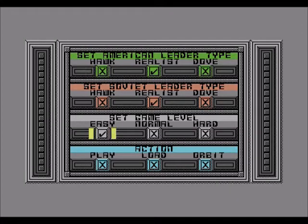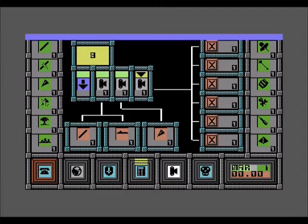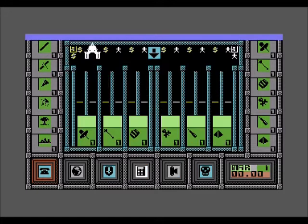Okay, so after that ear bleaching let's go on to the next part — actually playing the game and checking out any minor differences compared to the ZX Spectrum version. Your reconnaissance screen doesn't look very different.